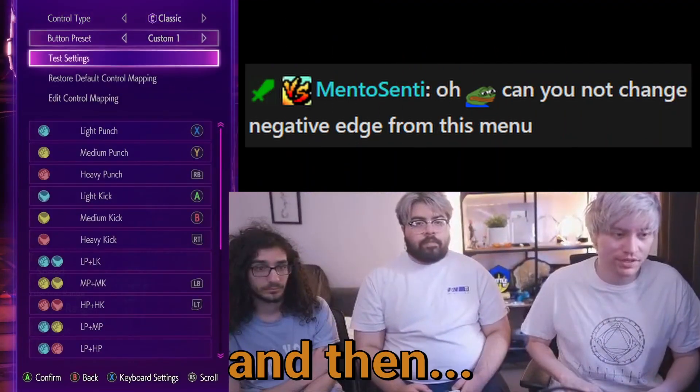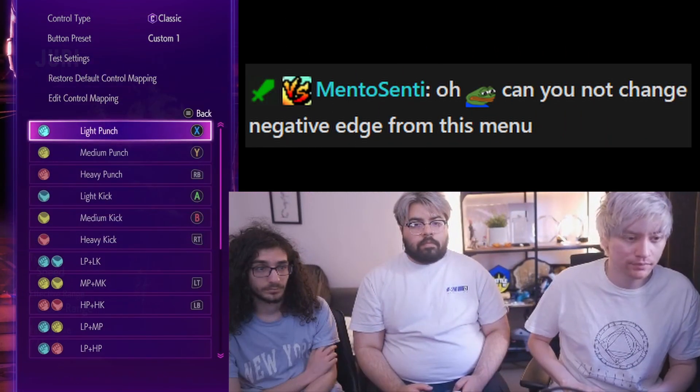So you aim to block the jump in and then jab the die kick, for example.